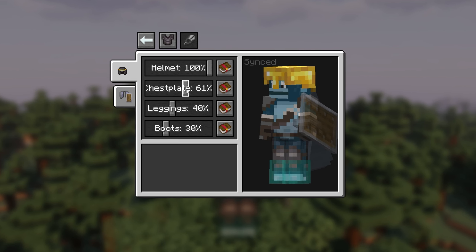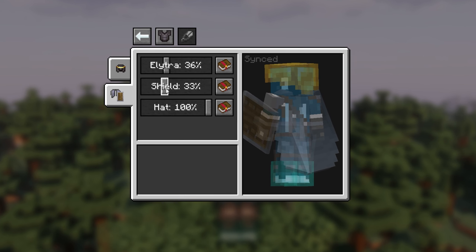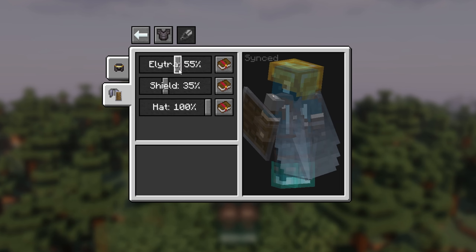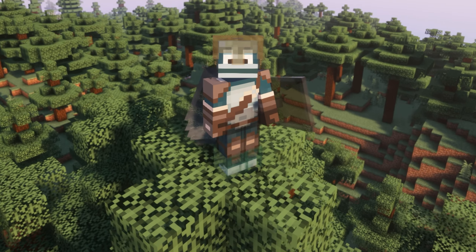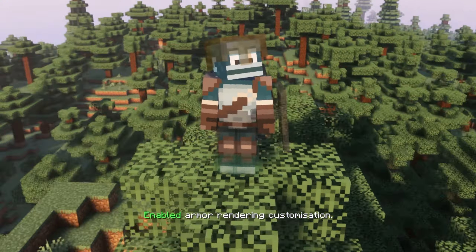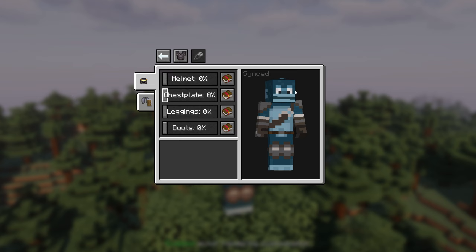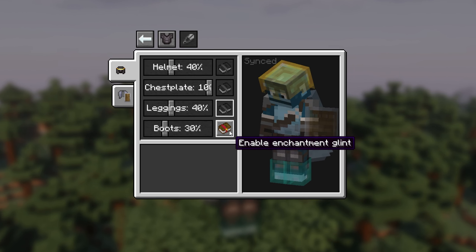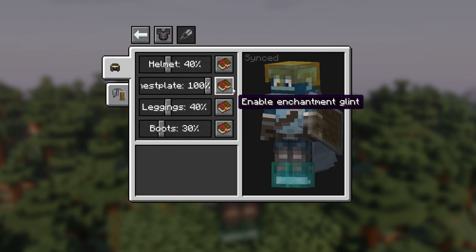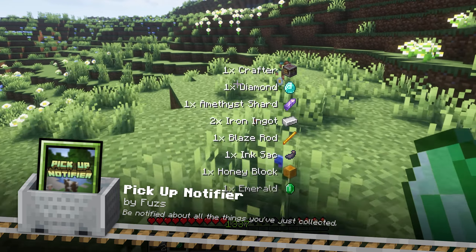Show Me Your Skin is a client-side mod with optional server-side support that allows for extensive customization of armor rendering in Minecraft. Every feature is toggleable, ensuring maximum flexibility to suit your personal style. The mod offers an intuitive user interface for managing all your armor hiding needs, including individual configuration for each armor piece, elytra, and shields. You can adjust transparency, enable invisibility, or hide enchant glints as desired.